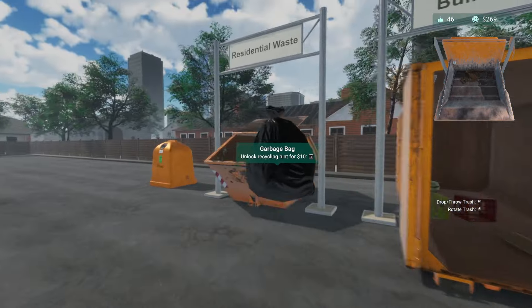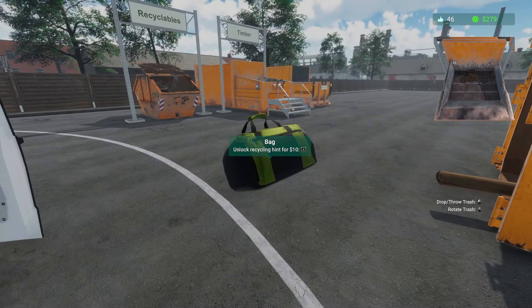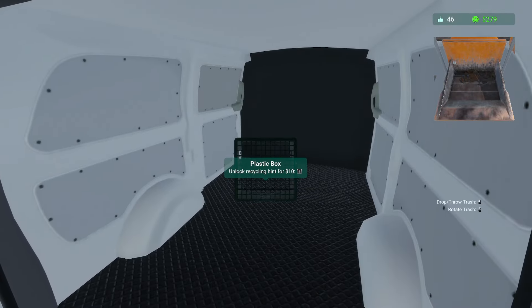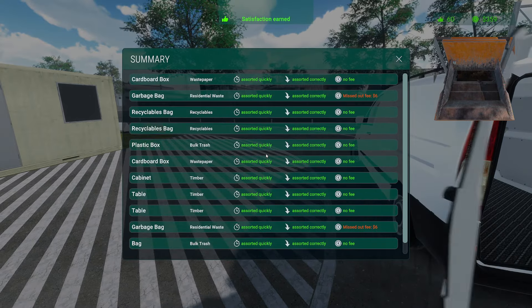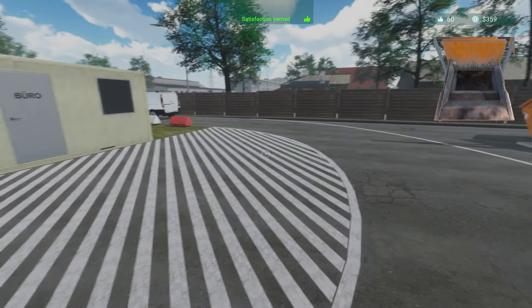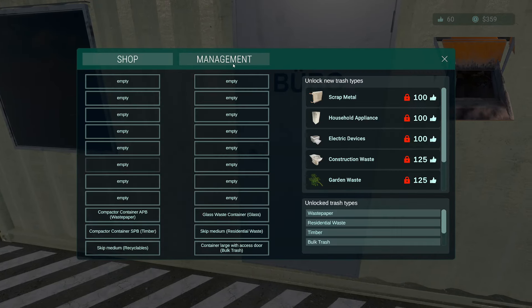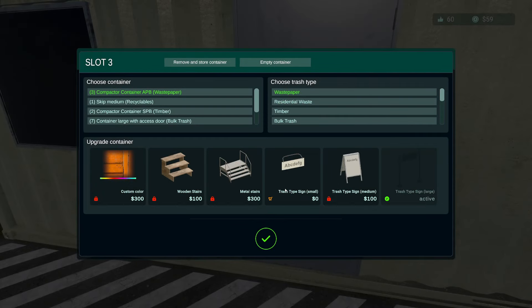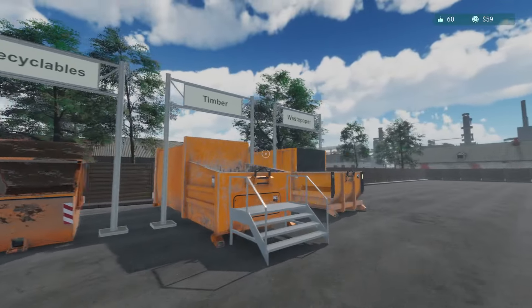You've got everything in here — garbage, so we'll get some fees from you. Just a bag of bulk trash. A plastic box — you had a garage sale or something, didn't you? I missed out on the fees — missed out on $12, that's my own fault. Let's go in here and get our last fancy sign for waste paper. Getting the waste paper sign, putting it right there — we now have fancy signs over all of our stuff.